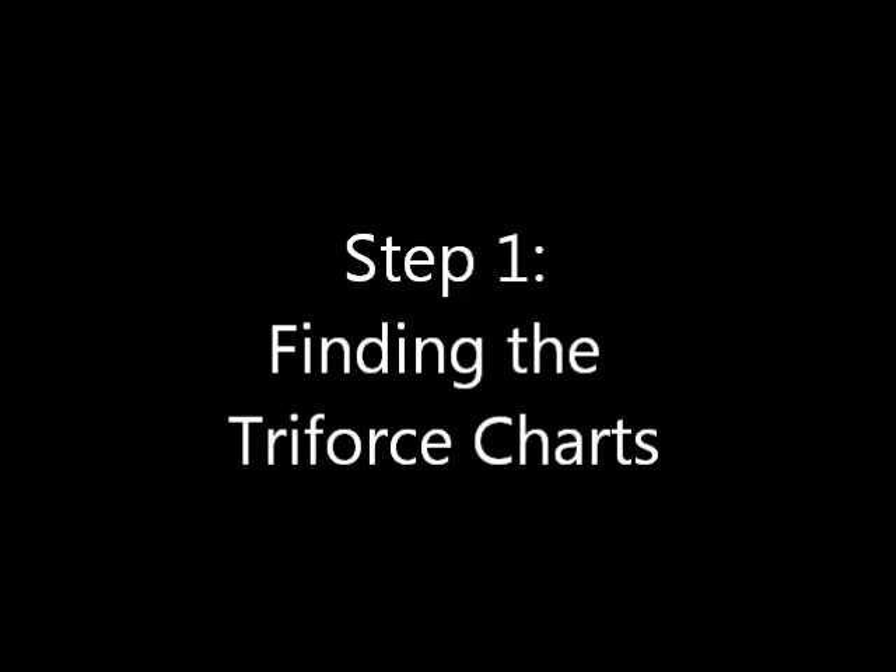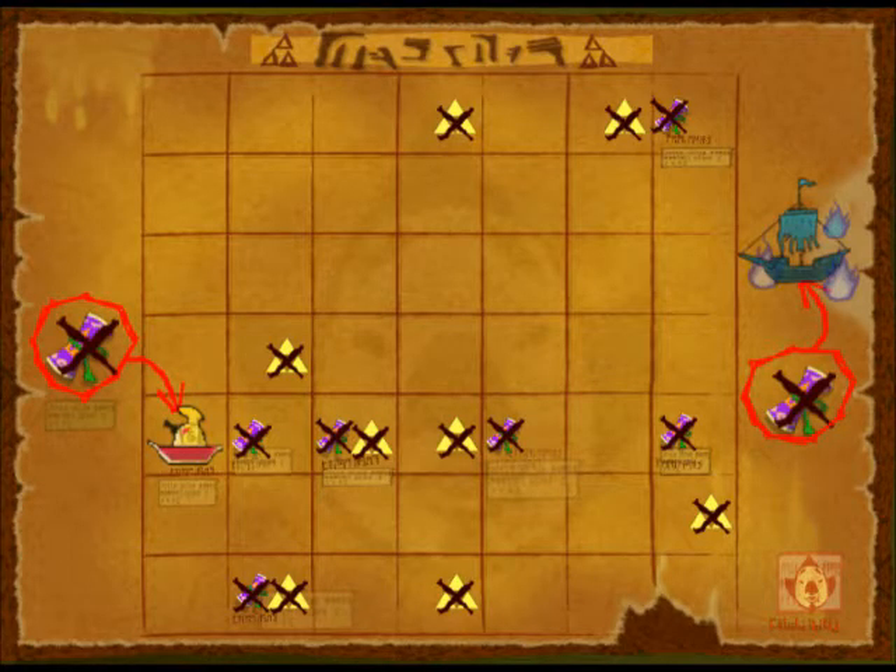Here's a hint: remember that incredible chart that Tingle sent you? The one you had to pay a charge of 201 rupees to get? Well, it shows locations of anything Triforce-related, whether it be charts or Triforce Pieces. Which begs the question — how does he know where this stuff is?